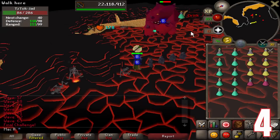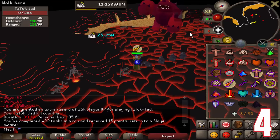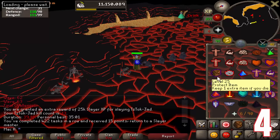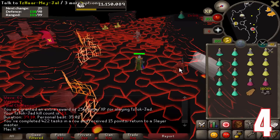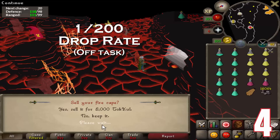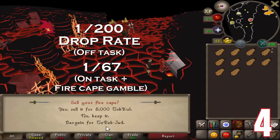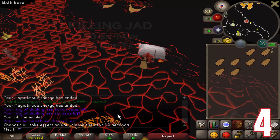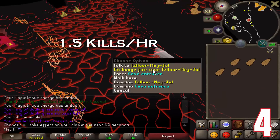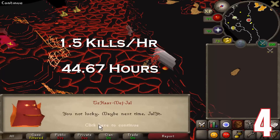Jad, originally released in 2005, still remains a popular boss today in Old School RuneScape. Jad drops the best melee cape in the game, which gives +4 strength and +11 defensive stats, making it very popular for both mains and pures to obtain. Jad has a 1 in 200 chance of dropping what is called the TzRek-Jad pet. However, this drop rate can reduce to 1 in 67 if you choose to roll on the drop table in both ways — from killing Jad itself, and from gambling a fire cape. At 1.5 kills per hour on average, assuming 40-minute trips, Jad takes approximately 44.67 efficient hours to get.